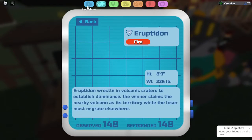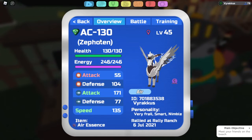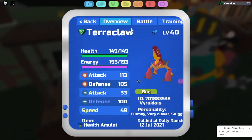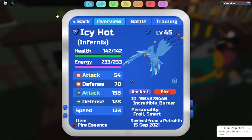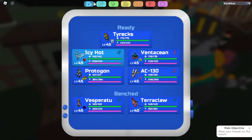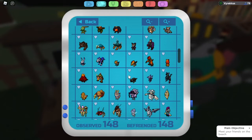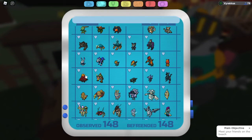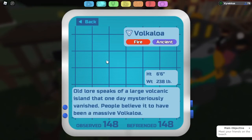Against Eruptodon: Terrorclaw with Slick Shell, and Infernix quad-resists it — so its pyro means nothing. Crackaloa: same deal as Eruptodon — use Zephalin and Infernix.